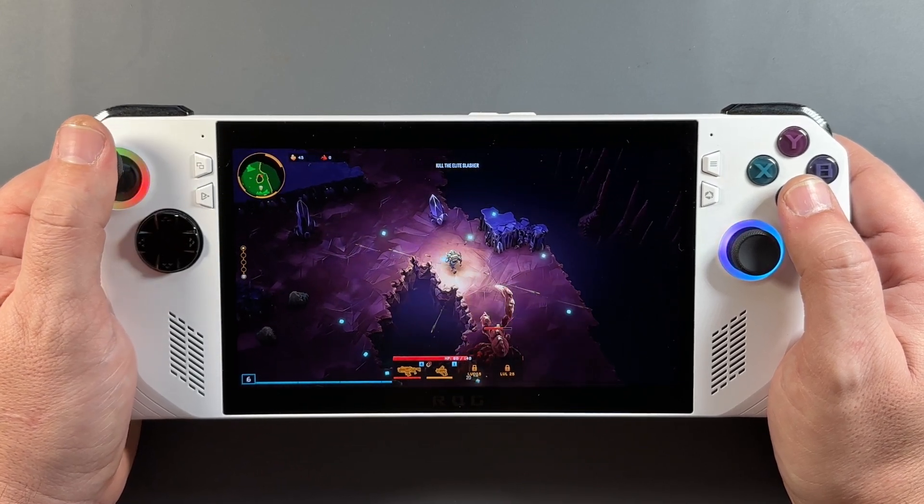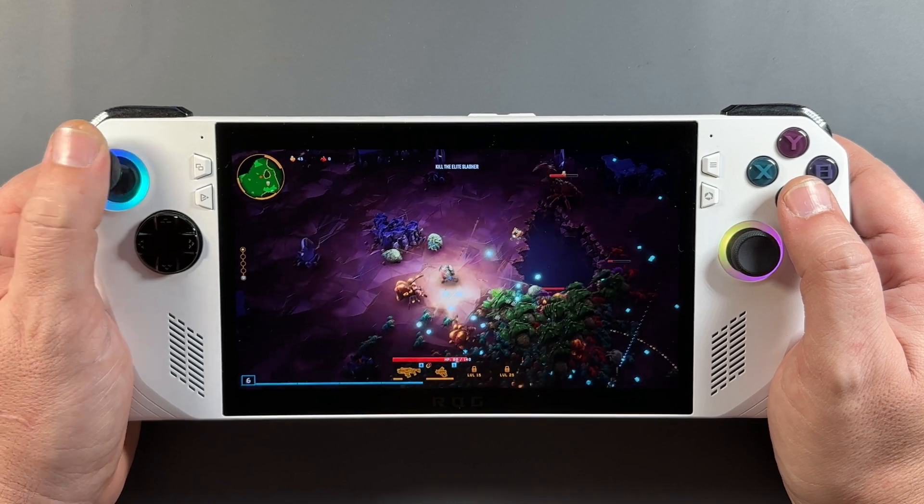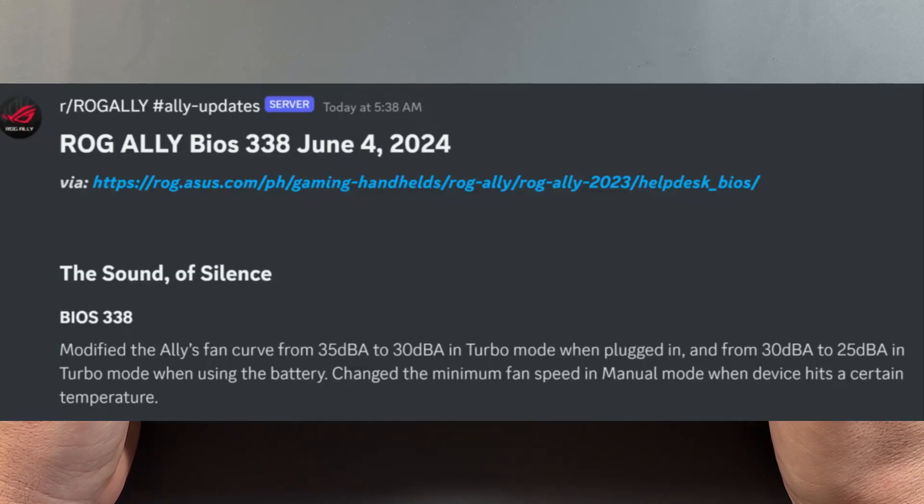What's up guys, welcome back to the channel for another ROG Ally video. We very recently got a BIOS update from ASUS with 338 from 337. The fan curve has gone from 35 dBA to 30 in turbo mode plugged in, and 30 to 25 in turbo mode when on battery, and changed the minimum fan speed in manual mode at certain temps.